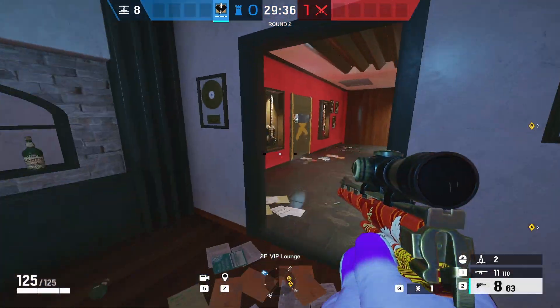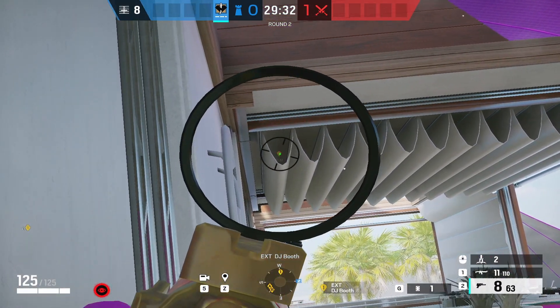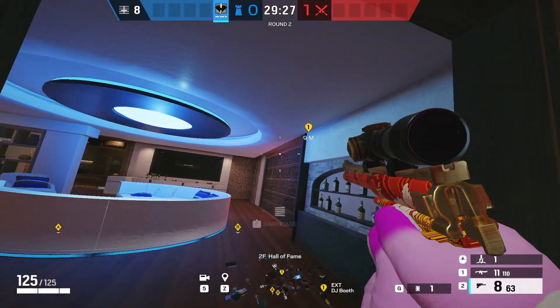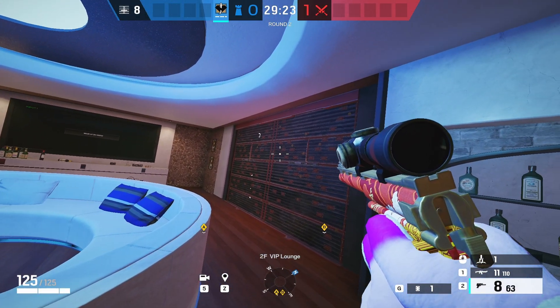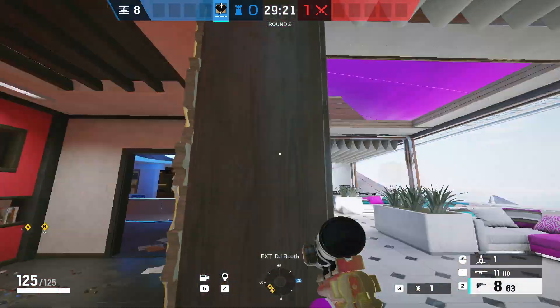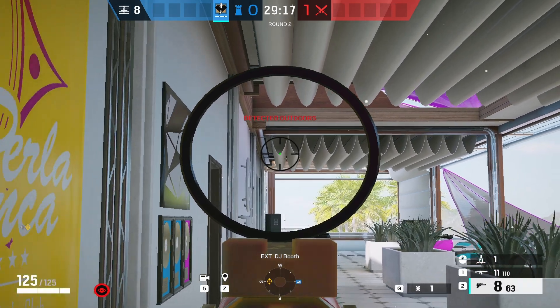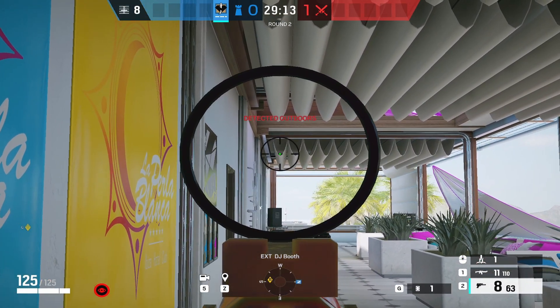Moving across to Coastline, you have these two walls in VIP which can be electrified from outside — this was taken from pro league as well, I believe it was Heroic versus Rogue at the time. You throw it just inside these roof decorations and the walls get electrified easily. You can't actually see this from outside, or at least you can only see a little bit — it's really hard to notice it's there if you don't know about the claw.